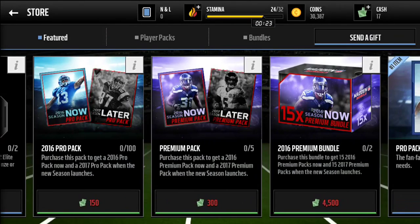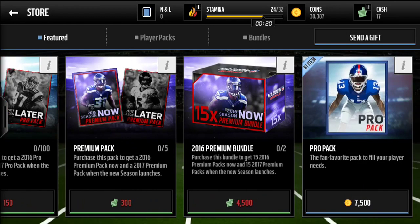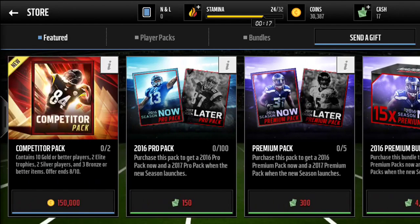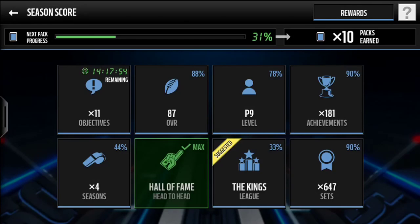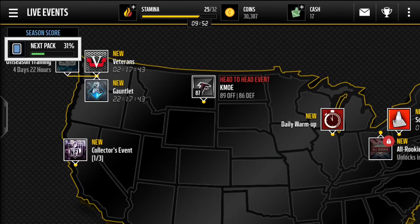Let's head into the store — I want to try to open a few of the 2016 pro packs, maybe a premium pack. I probably won't open the bundle but I'll definitely try to open a few pro and premium packs before the season is over. I also need to start grinding the season score — I'm at 10, I think the max is 20. I'm going to try to grind out the rest of seasons and get Odell Beckham Jr., which I've been saying forever since the beginning of Madden Mobile.